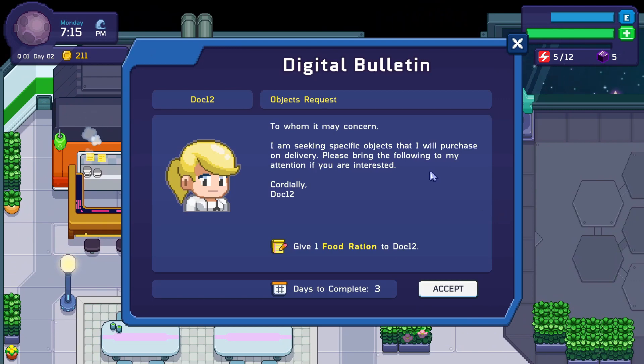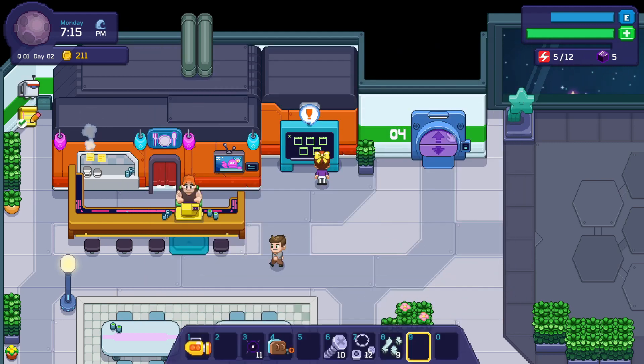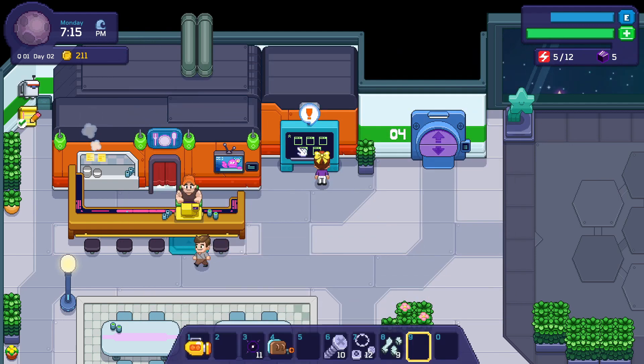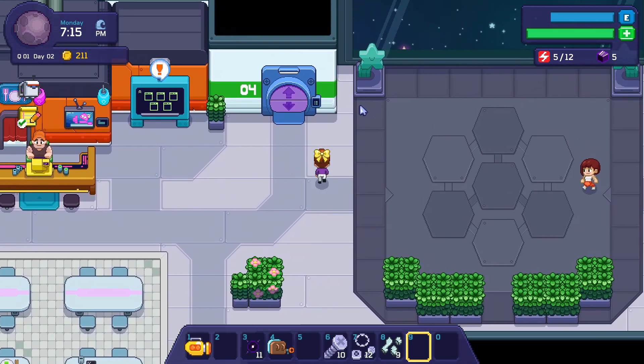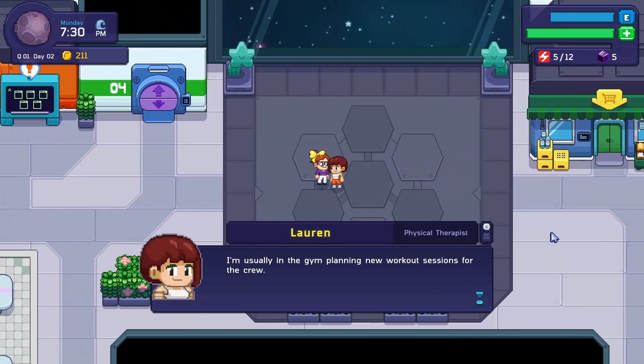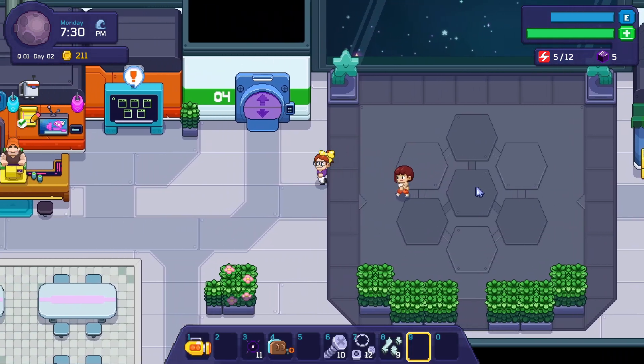Okay, so this is like a bulletin board with quests from different people. 'To whom it may concern, I am seeking specific objects that I will purchase on delivery. Cordially, Doc. Give one food ration.' I don't know what that is so not right now. There's an exclamation mark there — hi, did we meet you? 'I'm usually in the gym planning new workout sessions for the crew, my work is never done.' Cool — so level two, we're gonna go back to Kata and tell her we met everyone.